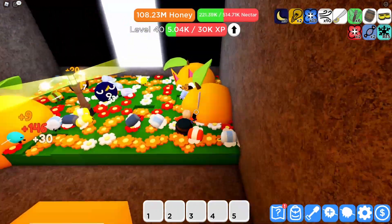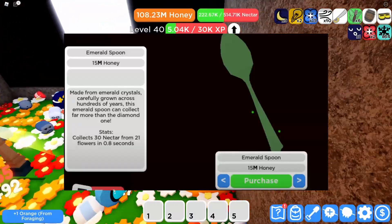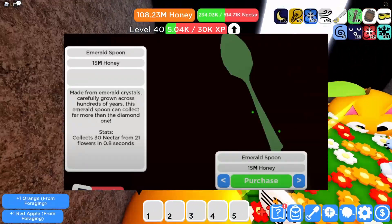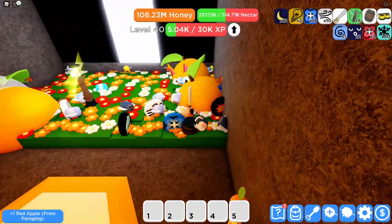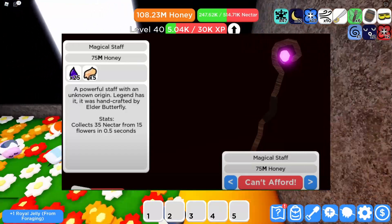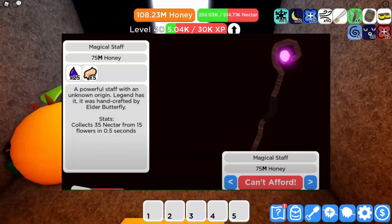Next up, we have the new tools. The first tool is the Emerald Spoon, which costs 15 million honey but doesn't cost any materials. The next tool is the Magical Staff, which costs 75 million, as well as 25 corrupt honey and 5 infused roll jelly.